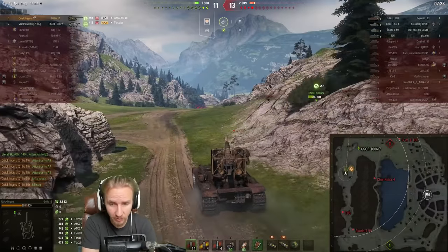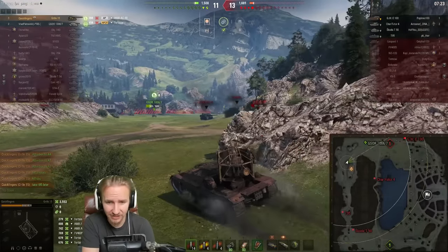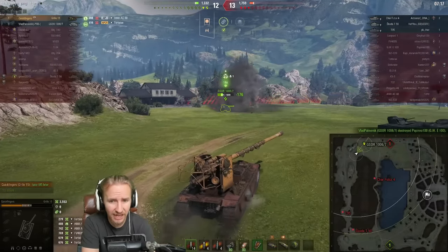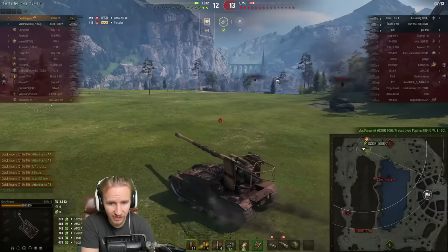We're still outnumbered, but we've changed our 2-versus-6 now into a 2-versus-4, and Vlad is going to find the artillery. Is he going to finish off that artillery, or is the artillery hiding behind the building? I'm looking to see if I can feather off a shot. Vlad unfortunately takes 176 damage.